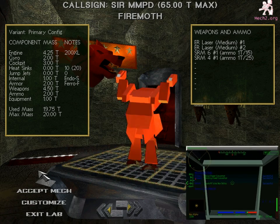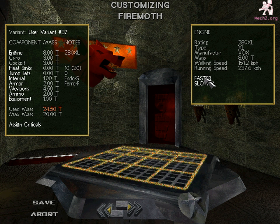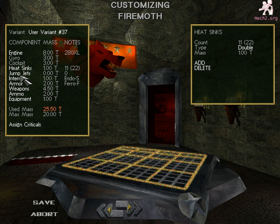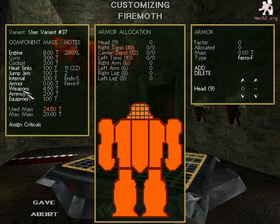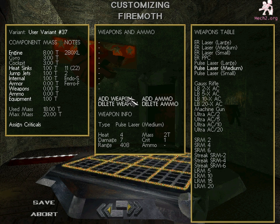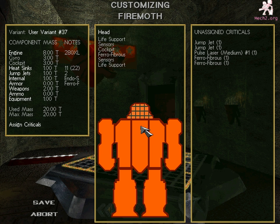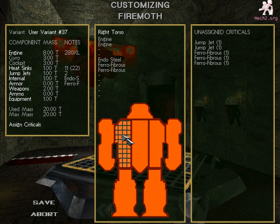All right, now let's repeat the process for MechWarrior 2 DOS and make a mech. Again, the 280XL engine. Remove all the heatsinks — well, that's already done, so I've got to add one in this case since I already had zero. Add the two jets, delete all the armor, put the medium pulse laser in, and fix the little differences here and there. Now let's get to assigning the criticals — well, it's not going to be identical, but I'm going to get as close as I can.